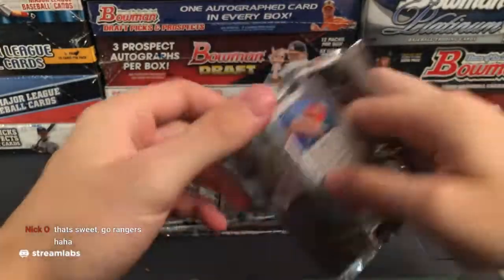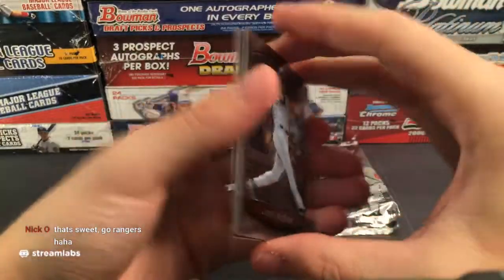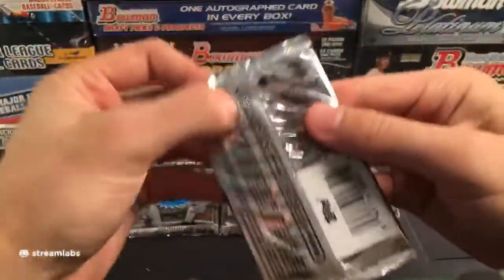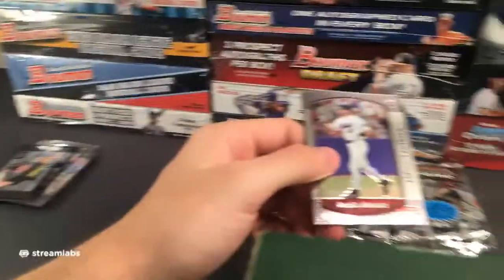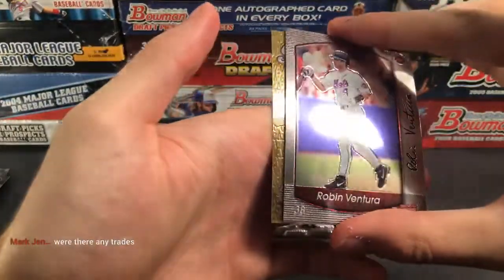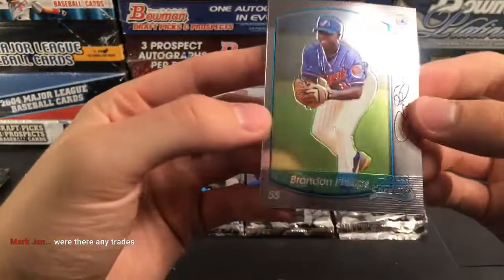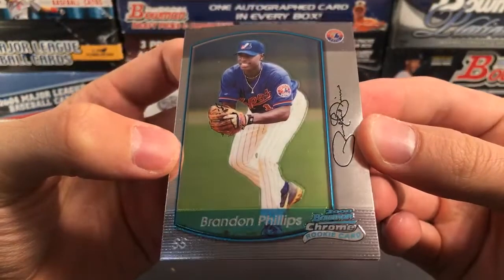Brandon Phillips — he's still playing, I believe — so we found a guy with a rookie card that's still playing. Going out to the Washington Nationals. Alex Escobar, and this insert — Adam Piott, bidding for the call. Ty Howington — that'll be going out to the Cincinnati Reds.